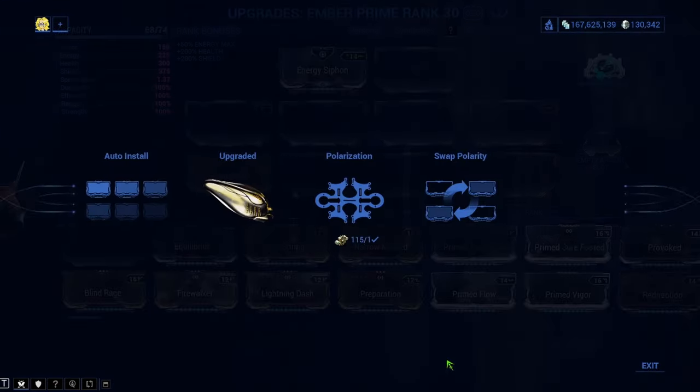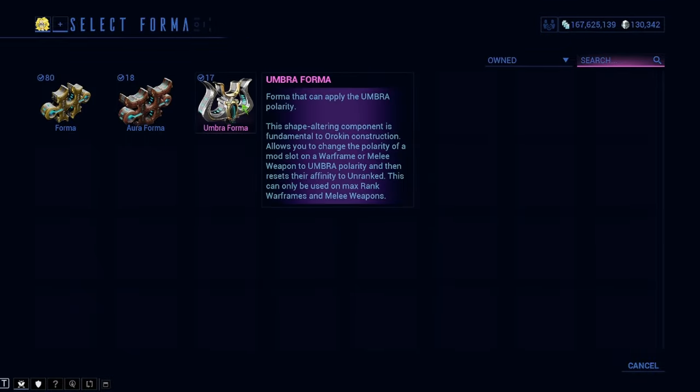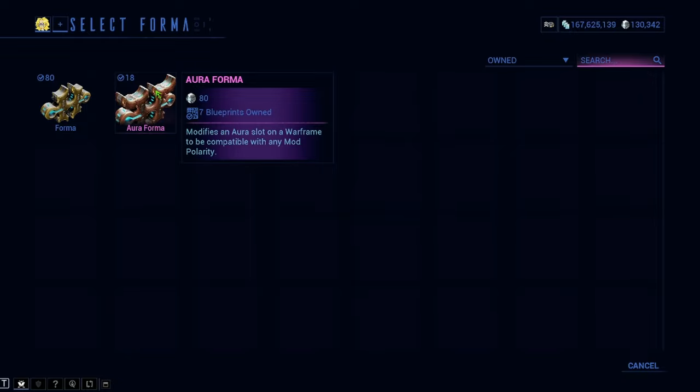So if I go down here to my polarization options — this is an Umbral Forma, which are really rare. You can get these from Teshin and some quests will give you these, but don't spend these like crazy, they're very rare. Really make sure you love whatever you're going to use one of these on, because they don't come around very often and not every mod is an Umbral mod. Most of you want to hold Umbral mods until you hit a certain point in the game's quests. Then we have Aura Formas — obviously for the Aura slot — and then we have regular Forma.